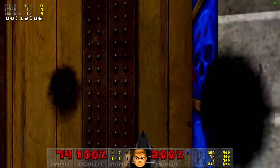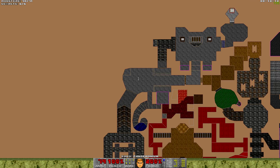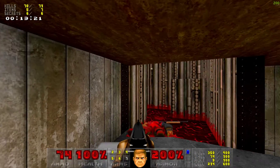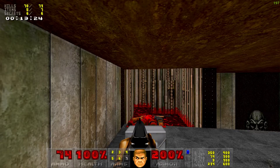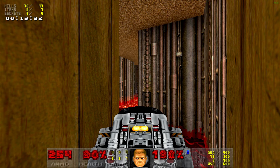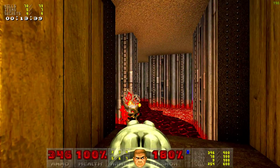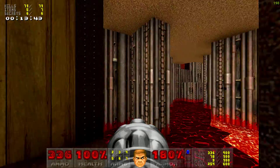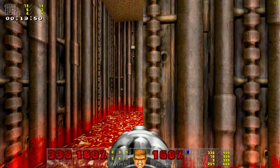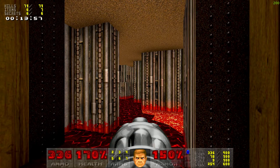I did miss one kill, so I have to go backwards. Let me take a look — I think it's in the lava. Oh, we have the BFG — that's great! Oh, there you are — a lost soul. Let's take a look at what's there. Oh, my soul sphere! Okay, now I think I have everything and we are ready to exit this map.